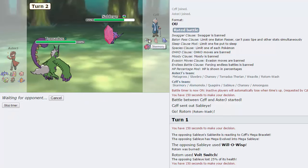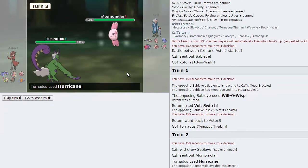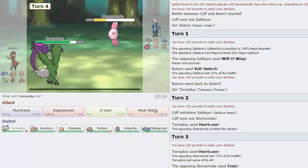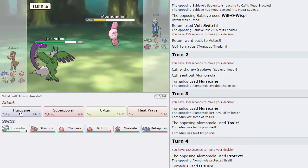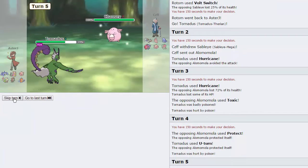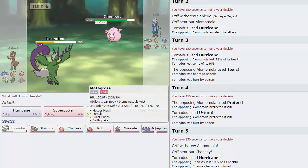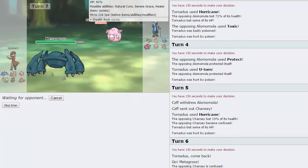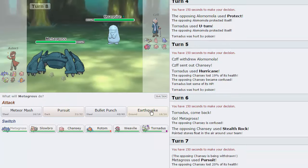He can't bring in Amoonguss, he can't bring in Alomomola. We can Heat Wave the Skarmory after it comes in, but he does bring in Alomomola. Unfortunately we missed, so the hax continues. I fire off another Hurricane and it does 72%, which is insane. He Toxics us - not a big deal. I go for a U-Turn as he goes for Protect, then fire off another Hurricane. He switches to Chansey, which does 19% and we get a Confusion. I hard switch into Metagross hoping to Pursuit Trap the Chansey. He gets up his Rocks - I don't have any hazard removal, but I go for Pursuit. He withdraws prematurely, so we get that thing damaged. He goes into Quagsire, which we obviously can't touch.